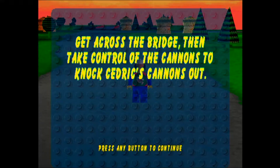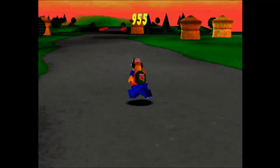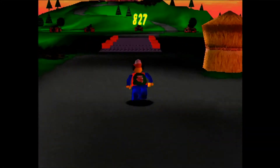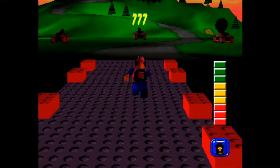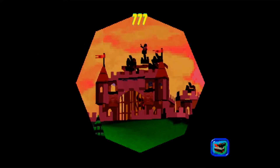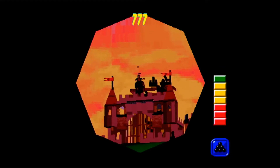All right, so here we are again, another episode of LEGO Island 2 on the PS1. Right now we gotta get past King Cedric's cannonballs. I sort of remember this minigame now that we're playing it. Oh yeah, you just have to like duck and dodge. Yeah, I remember this — he jumps back and forth doing the flags.